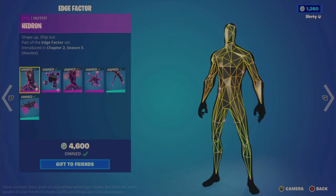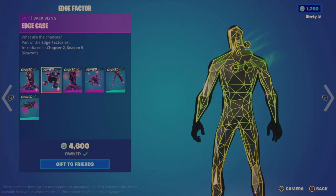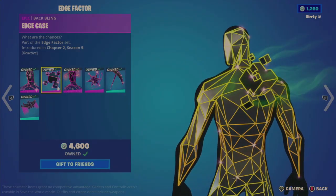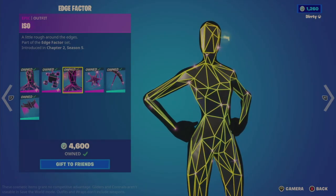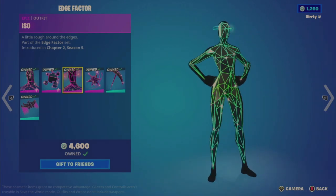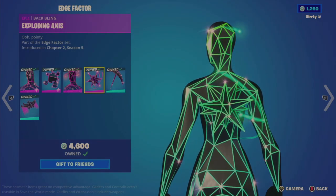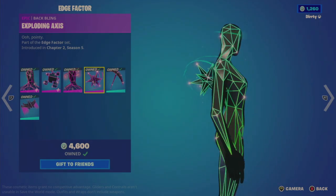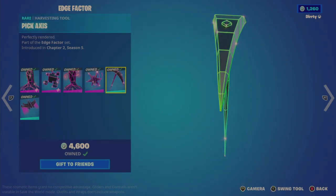The Re-Hedron is a reactive version of the outfit. The Edge Case back bling is also reactive and has a little bit of Tetris or puzzle game vibes. Iso is not reactive but will change colors. The Exploding Axis back bling is unfortunately not reactive either, but you get those swirls around it. The pickaxe tool is also included.